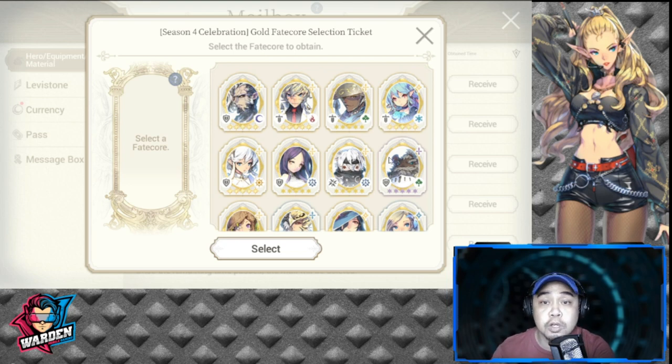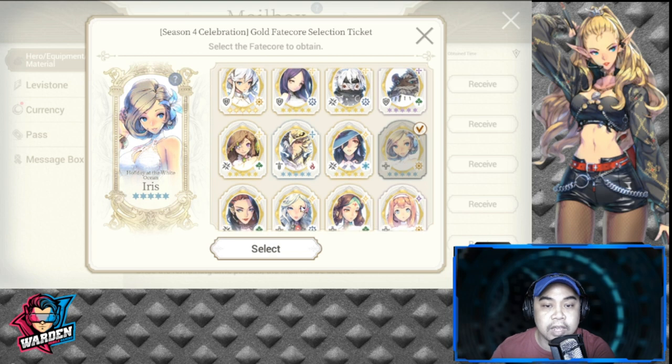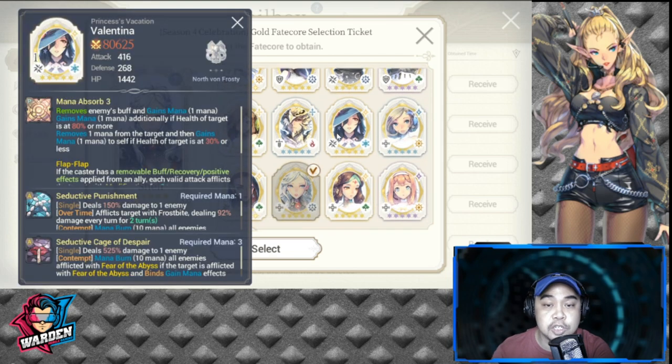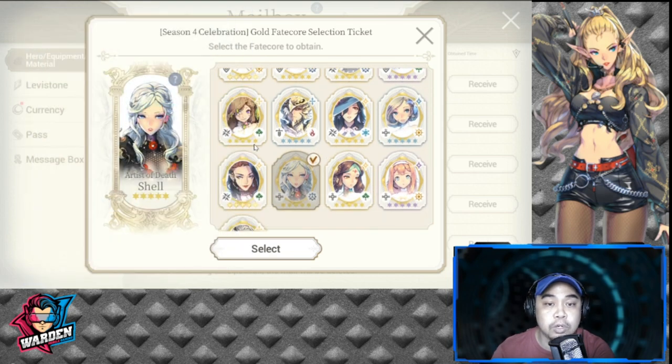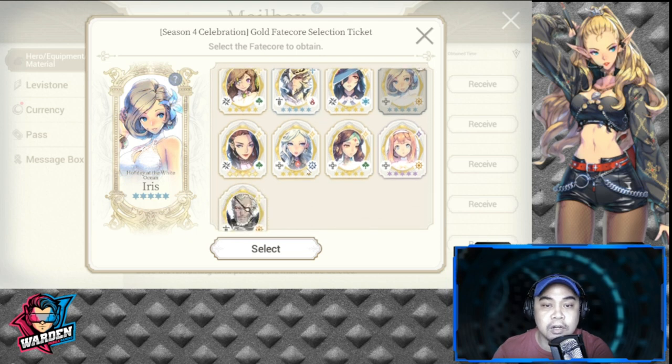Number one is mana. If you need mana producers for your team, your two options would be either FC Iris or FC Gen, or FC Shell. But for FC Shell to work you would need FC Jenai. If you don't have FC Jenai, I would suggest you go for FC Iris.